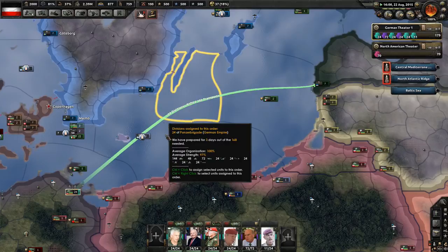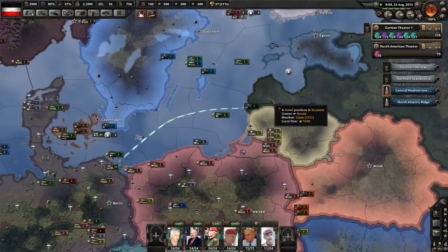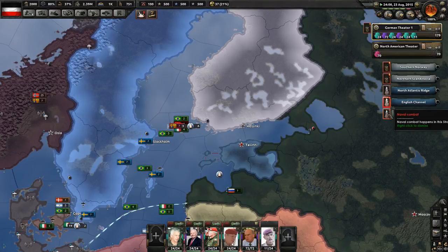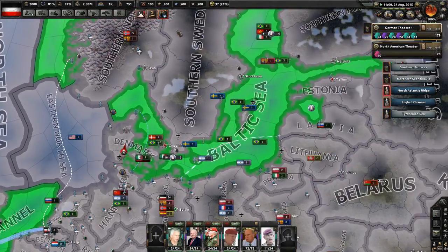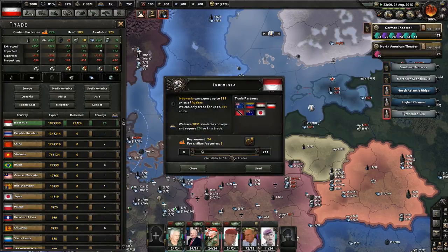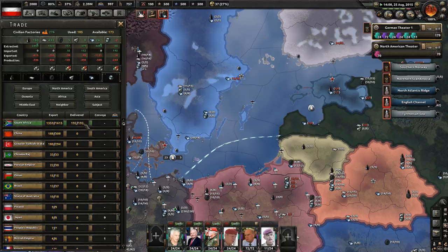We'll wait for this invasion to be ready to go — that'll hopefully allow me to start getting this thing under control. In the meantime we're going to have a bunch of naval combat to make sure we have supremacy in the Baltic Sea to allow that naval invasion to go forward. I've queued up a bunch of tungsten factories because right now that's the thing I'm trading for more than any other, so the more I can produce at home the less I'll have to trade for abroad.